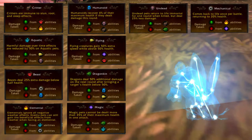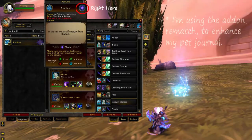There are 10 different pet families, with each family having a unique passive as well as strengths and weaknesses. To view a family's passive and damage taken, just hover over the familial icon on the right hand side of the pet journal.